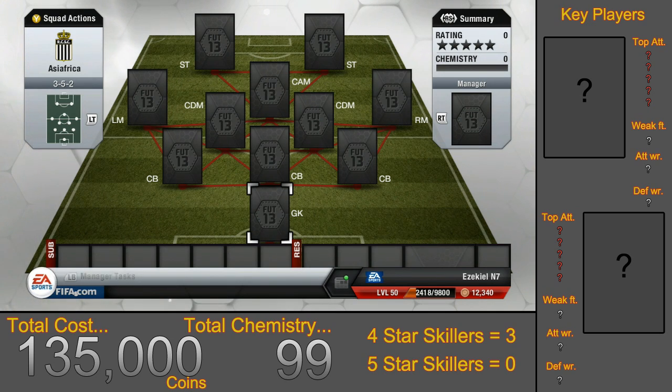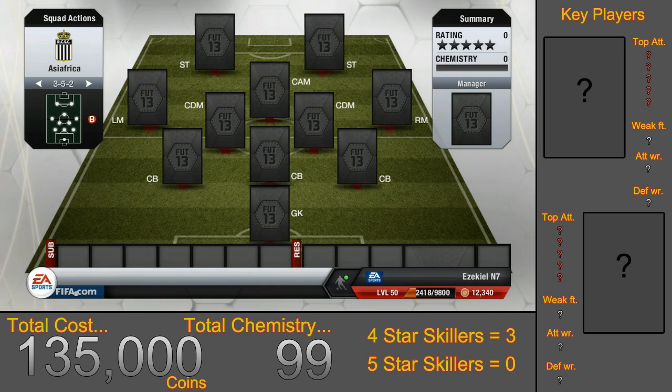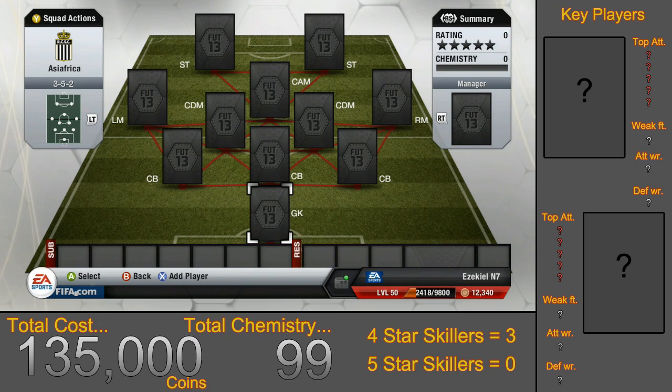This time I'm going to be using the 3-5-2 formation and this team will cost you around 135,000 coins if you buy all of the players for as cheap as you possibly can. If you just rush out and buy all the players quickly, then it'll probably be closer to 150.